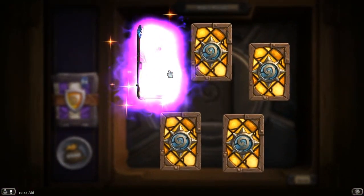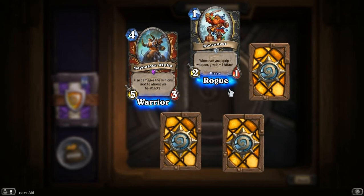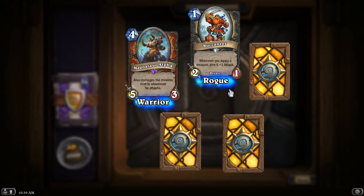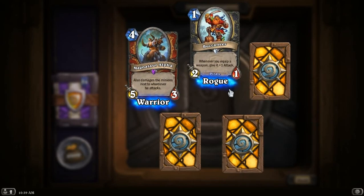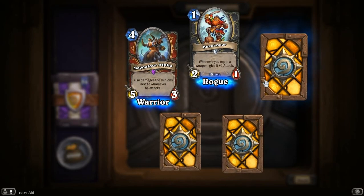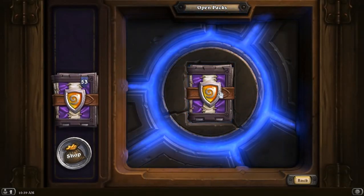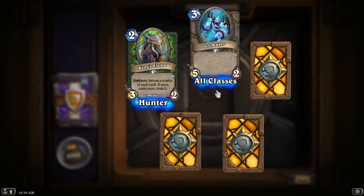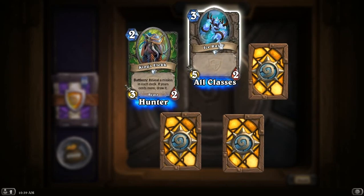Another Epic. Another Magnetar Alpha, not bad. A Buccaneer — whenever you equip a weapon, give it plus one attack. It's a 1-mana 2-1 that if you Hero Power next turn as a Rogue, you get 2-2 knives. Every weapon gets plus one attack — you play this before you play an Assassin's Blade and it's a 4-4. It's like a 2-1 that has a lesser version of Deadly Poison equipped. And it's a pirate! Another King Zelec, another Ice Rager — it's better than the Magma Rager. It's like the Evil Heckler — a common version of a basic card that's better.